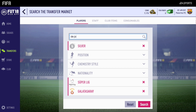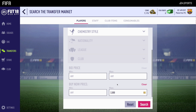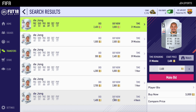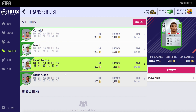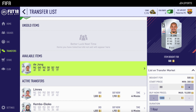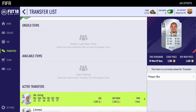Nigel De Jong for 500 coins! I just got Nigel De Jong for 500 coins — 74 rated. And when I actually search for him, I can sell him for around 2,300 coins. So it's nearly a 2k profit on one silver player. I've made probably over 400k on my main account from silver trading.